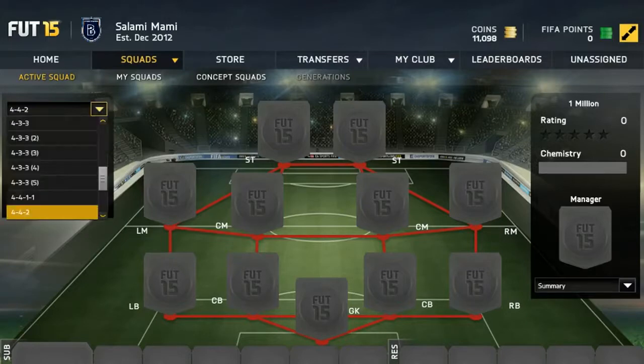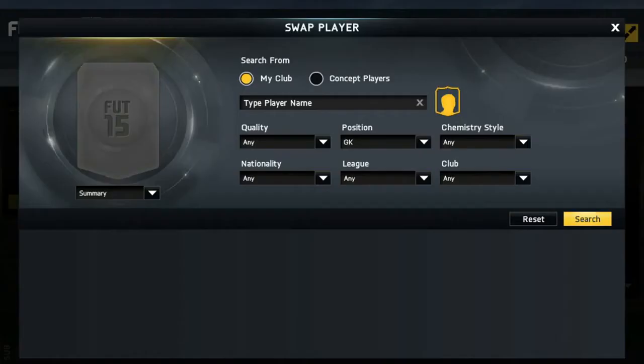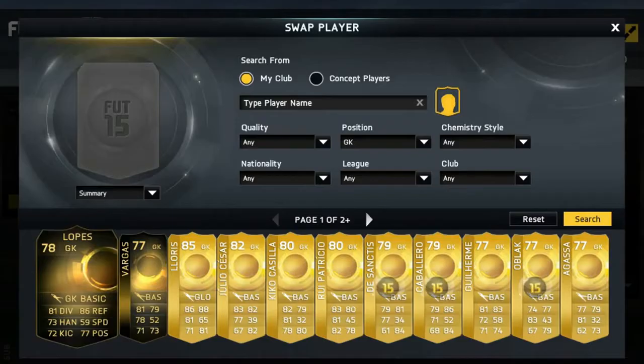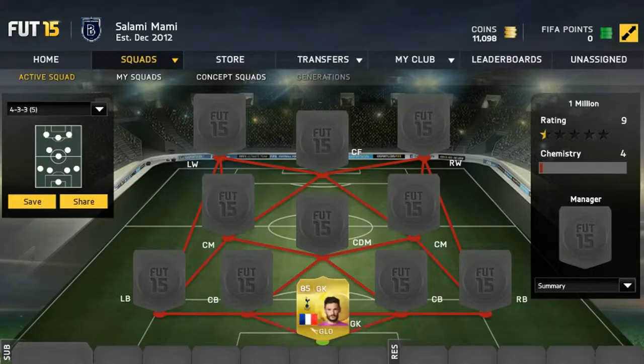The wingers are definitely the main focal point of the team. Let's get into it. Most of these players are pack-pulled guys. Our goalkeeper will be Hugo Lloris, playing for Spurs, 85 rated this year — very, very good. He'll be expensive to start off FIFA.